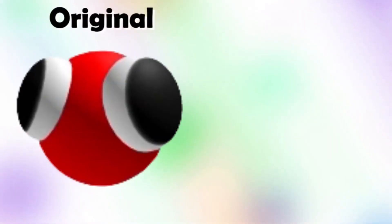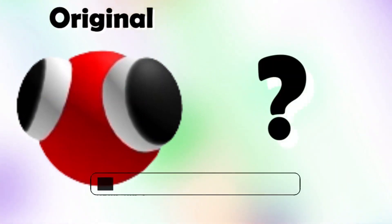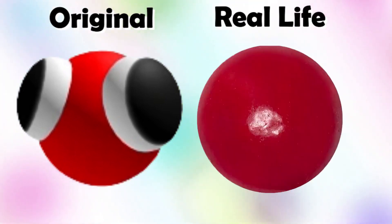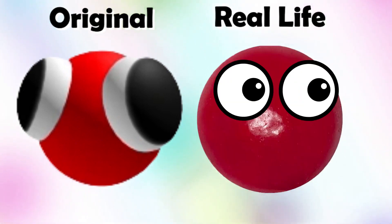Red Lookie! What this character might look like in real life. In real life, Red Lookie is a lot like a real red bubble gum, but with eyes.